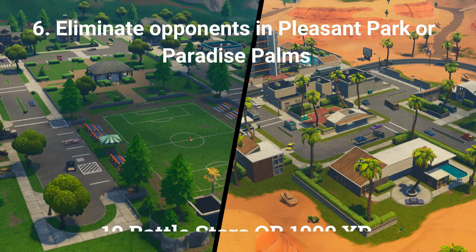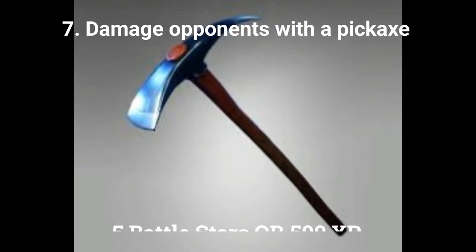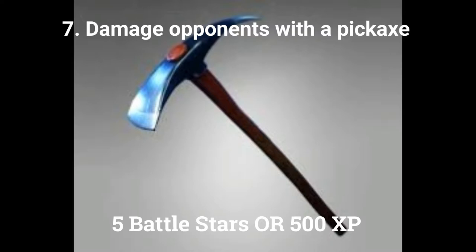The sixth challenge is to eliminate opponents in Pleasant Park or Paradise Palms, worth 10 battle stars or 1000 XP if you are at tier 100. The seventh and final challenge is to damage opponents with a pickaxe, worth 10 battle stars or 1000 XP if you are at tier 100.